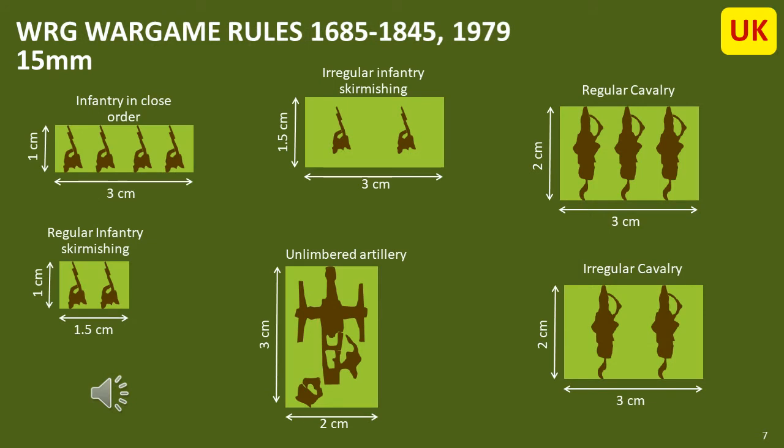In 1979, WRG came out with its second edition of its rules, and for the very first time they included the concept of elements, where each element consisted of between one and four figures. I suspect these were the first published rules to use the concept of elements. WRG also provided basing for 6mm, which was the first 6mm basing I've ever seen in any set of rules. When 15mm figures turned into 18mm, they became impossible to fit on these bases. Ancients went down the path of increasing the base width to 4cm, but I'm not aware of any changes in basing for the slightly larger figures in the WRG Napoleonic sets of rules.